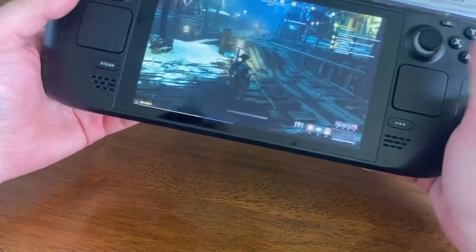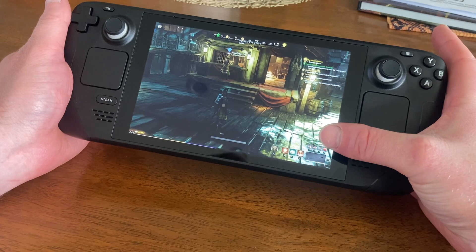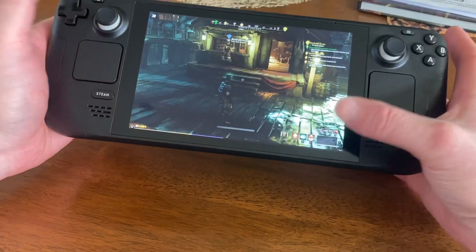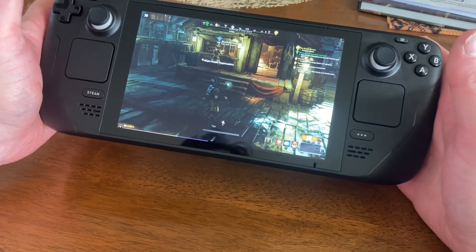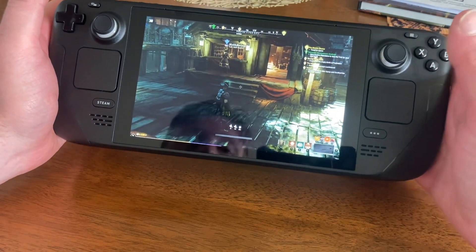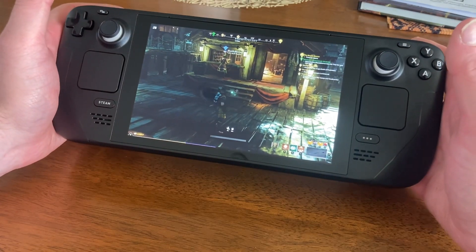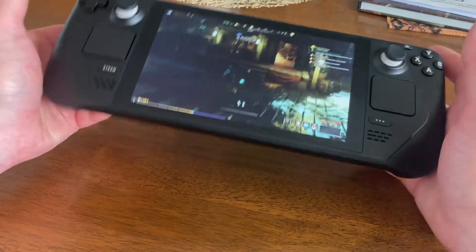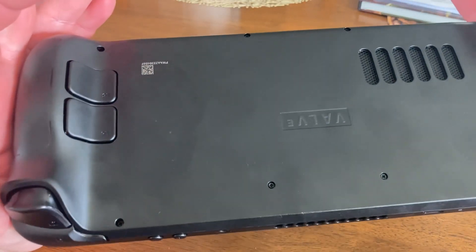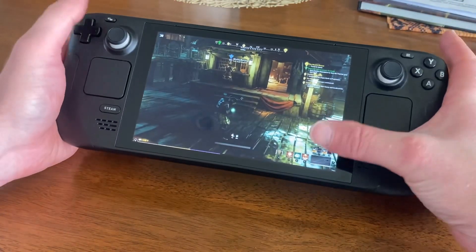What makes the Steam Deck so cool is the back buttons. I've got them set up to cycle through all your consumables — slots one through six. Going left to right: L4, L5, R4, R5 — that's the order it will go through as you use them.